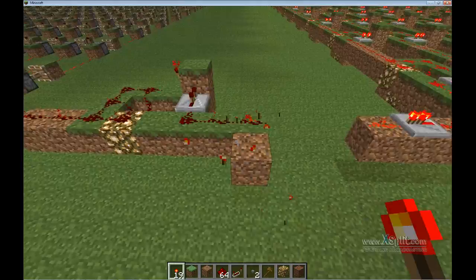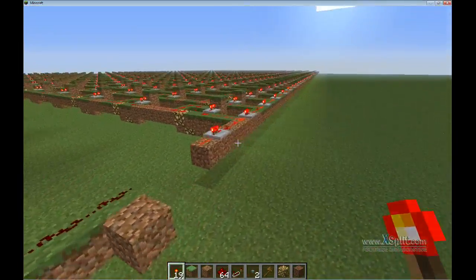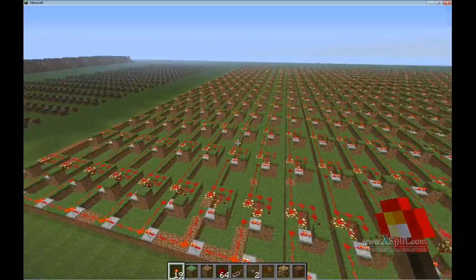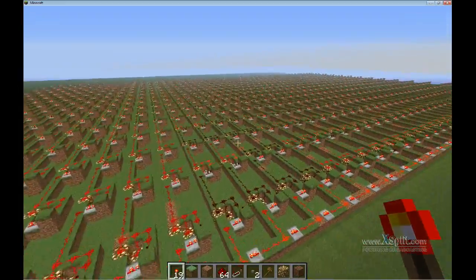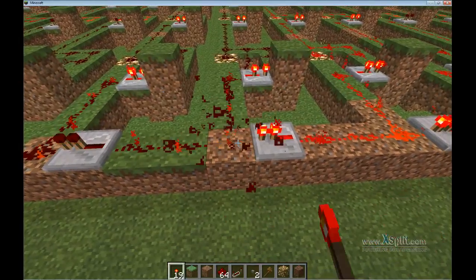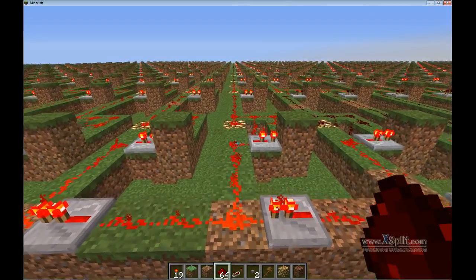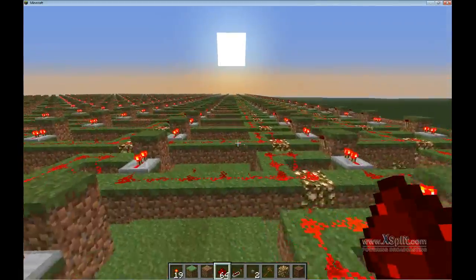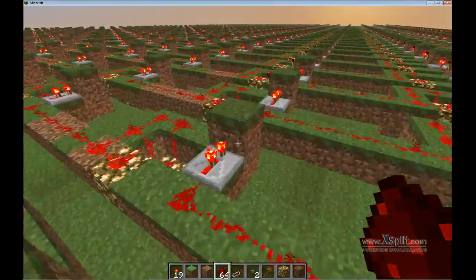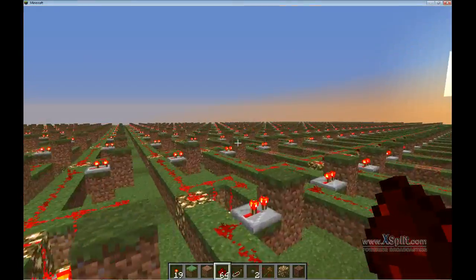So this can transmit a pulse or blink, whatever you want to call it, instantly, with almost no lag because it has no distance — only one torch. I've got one thousand of these stacked here. Some are broken but they will fix if you toggle them a few times. They get broken when you close the server — when you force-close it without typing stop in the command prompt.